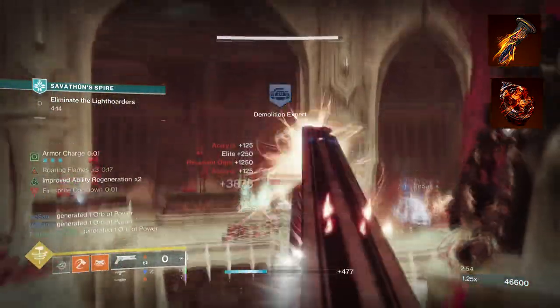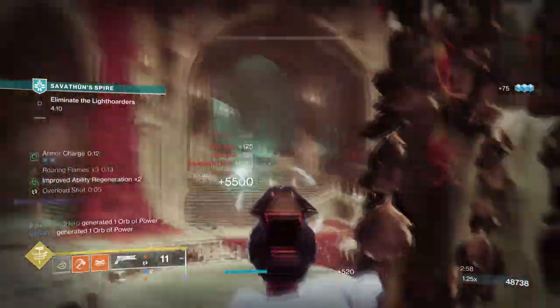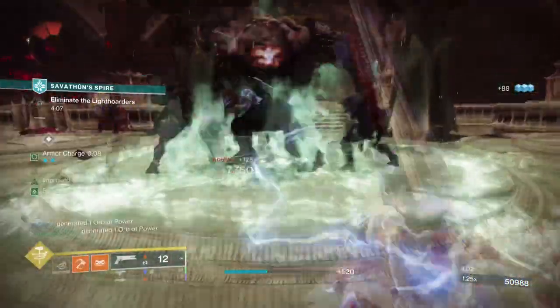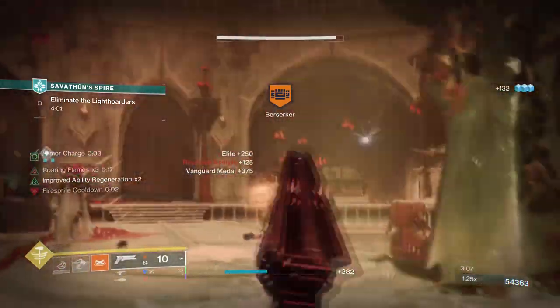Then you'll want to have Roaring Flames, where final blows with solar abilities increase the damage of your solar abilities. The method here is clear — along with your fragments, Consecration will be the main driving force for getting your abilities back fast and also building your super energy up in a short time frame.